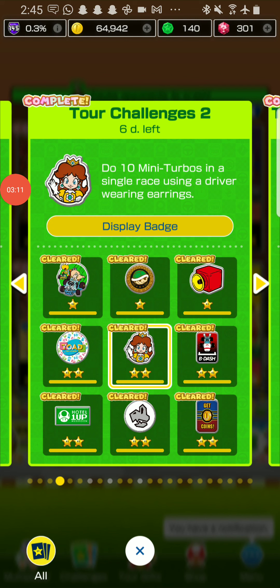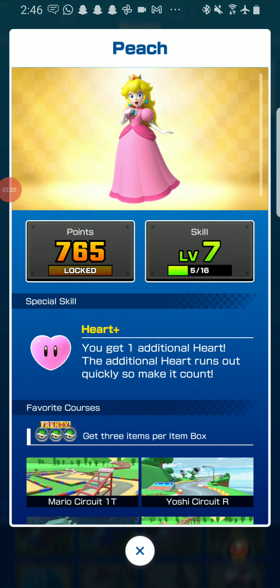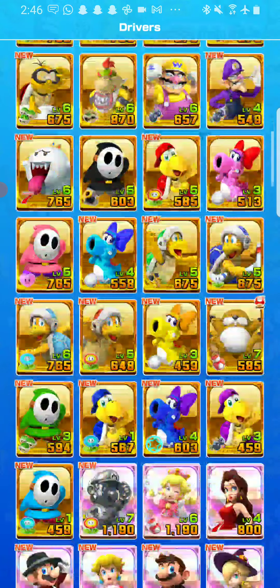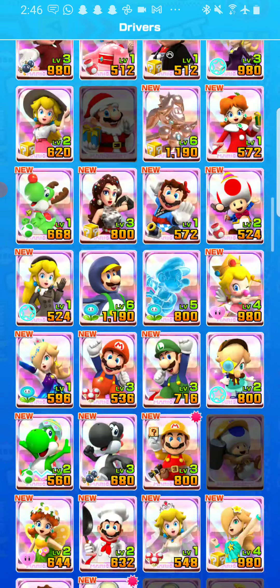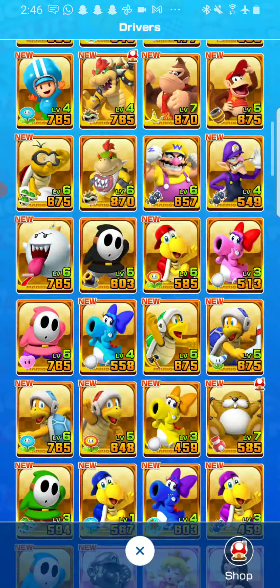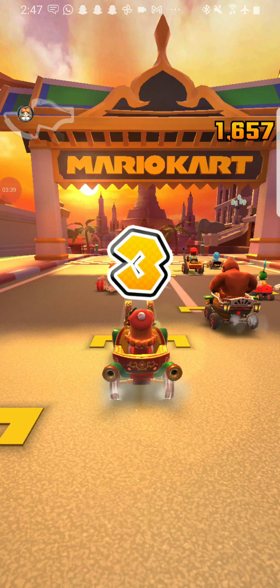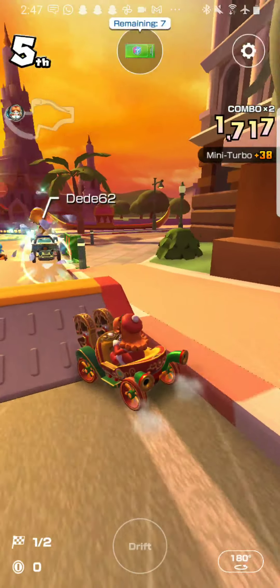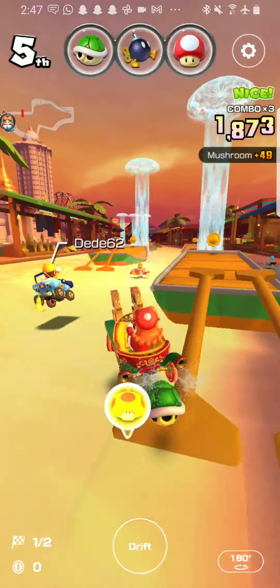The next challenge is to do ten miniturbos in a single race with a driver wearing earrings. My drivers who have earrings are Peach, Daisy, Rosalina, Pauline, and Peachette. You can use all their variant skins — keep in mind not every variant skin has earrings. I'm using Daisy's Holiday Cheer because of the earrings. Play at 100cc or 50cc and you can get some easy drifts. Also if you get a frenzy, you can do even more.